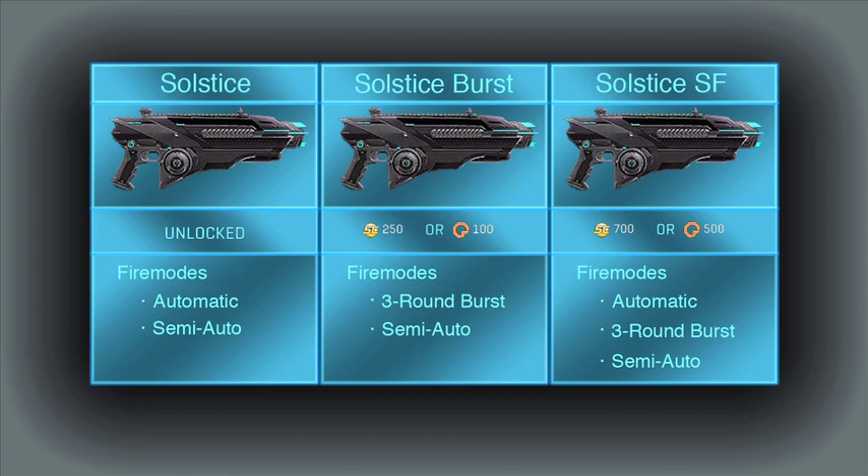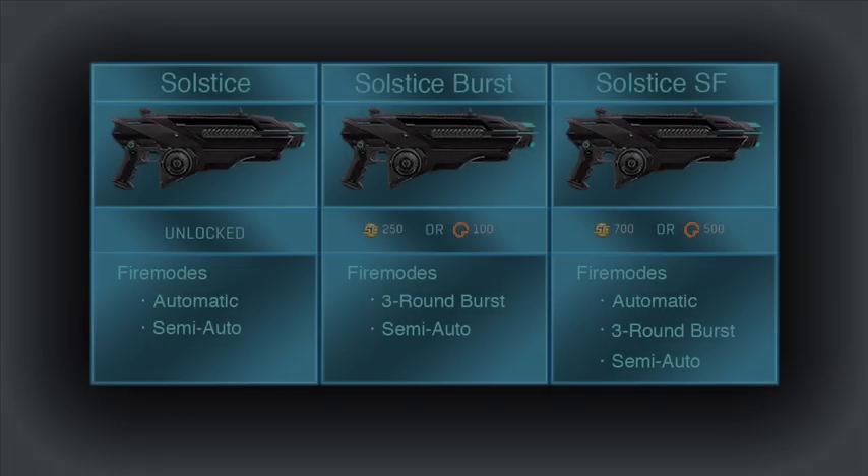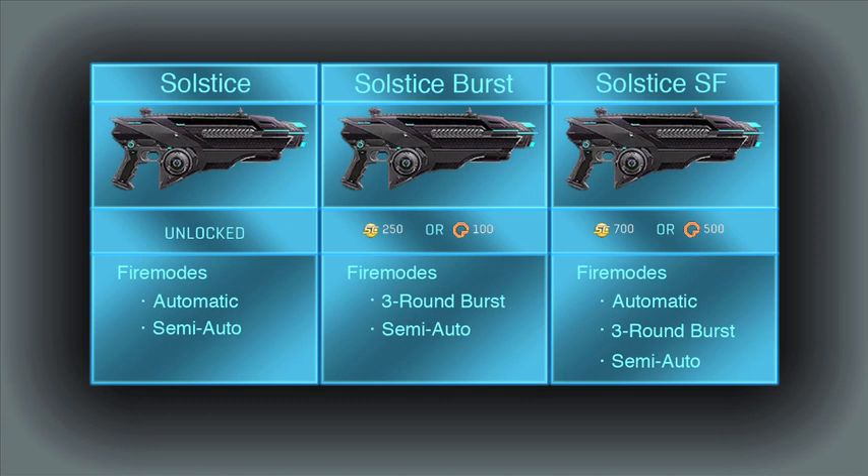Other than the cost and firing modes, the default Solstice and the Burst are identical in terms of stats and attachments. Therefore, I would advise against purchasing the Burst, since the same results can be achieved with the default. If you want to get used to burst firing, you can try it out through a weapon trial by going to the unlock page, clicking unlock once, and then clicking trial at the bottom of the pop-up page. Once the trial has expired and you switch back to the default, you will have hopefully gotten used to burst firing the Solstice.